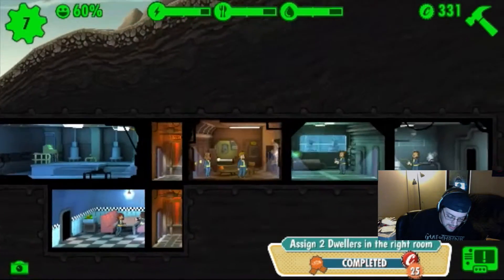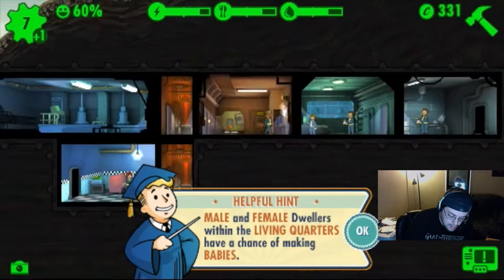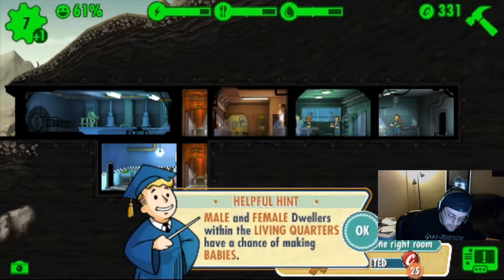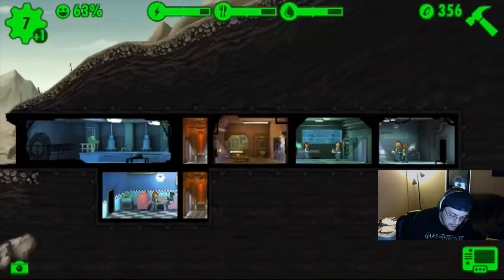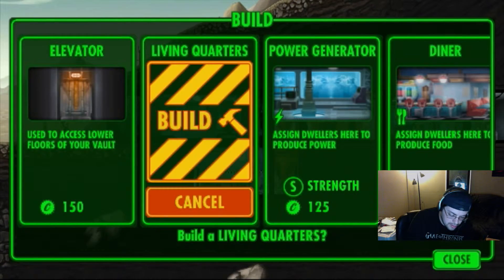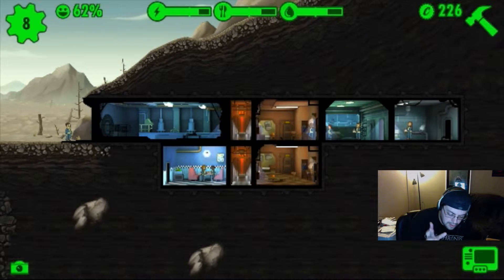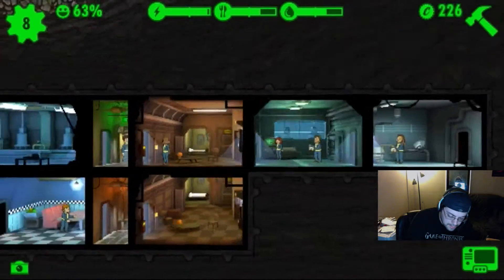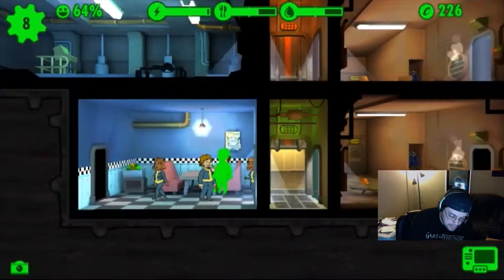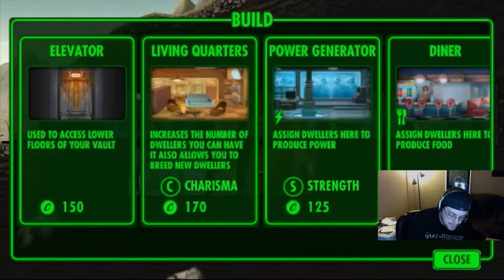I need someone to help in there. Oh wait — that guy's hungry I think. I got an achievement — some bottle caps, okay cool. I need to build another living quarters — let's stick it right underneath the other one. Let's take this guy and give him some food I guess. Got some electricity — nice. That guy's going up, he's full. Let's stick him over in the water place. Oh, it only does two per room. Why don't I build something else — another power room right there. Let's build another water — nope. Dang it.